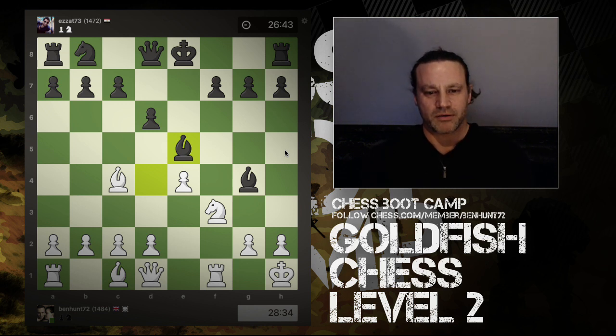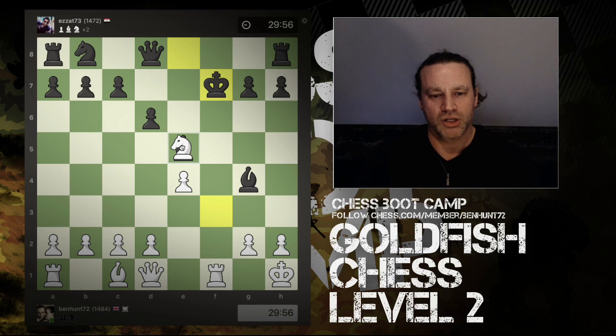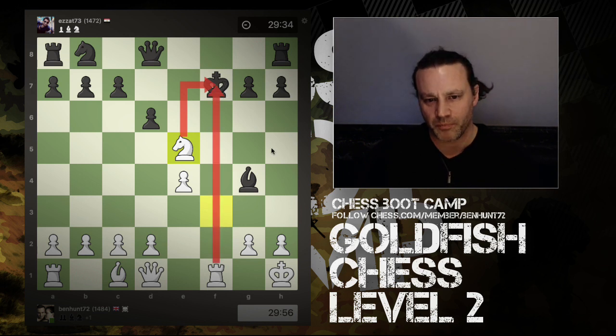Have you found the winning move? The best move — what the engine told me after the game — is bishop takes f7 check. Clearly this looks like a sacrifice, but let's say king takes bishop. Now we have the stunning knight takes e5, and this is a double check: the king is under attack by the knight and the rook.